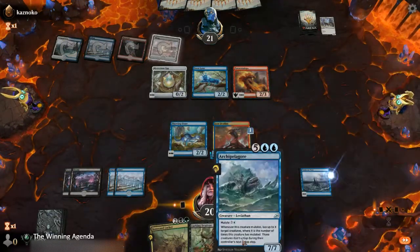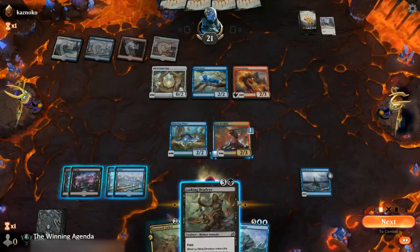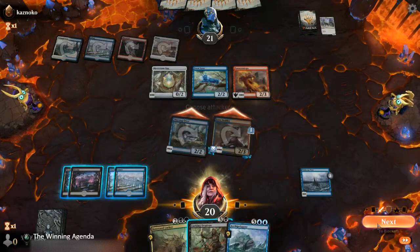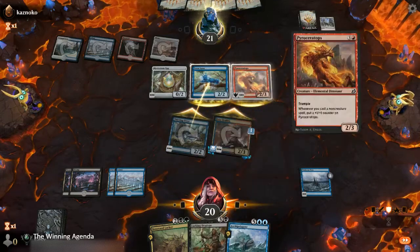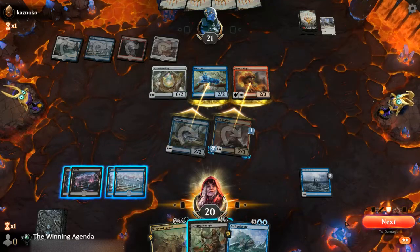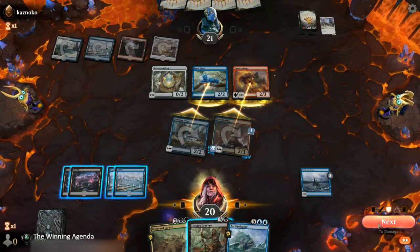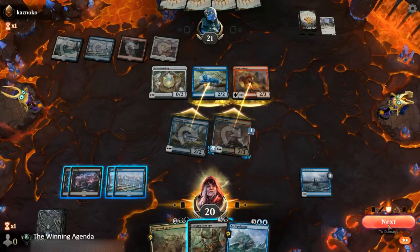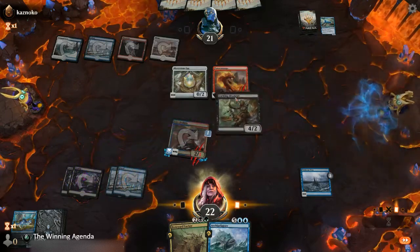So draw another card — it's not a land, but we can go ahead and get in there. Whatever their blocks are, I think we've got reasonable responses for them post-combat. We can either flash in the Lurking Deadeye if they block the Pyroceratops that way, or if they do it the other way, we can flash in the Lurking Deadeye anyway. Next turn we can Boneyard Lurker to retrieve the Thieving Otter. We'll let damage occur and then bring in the Deadeye.